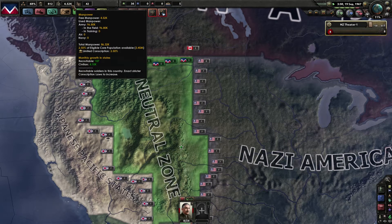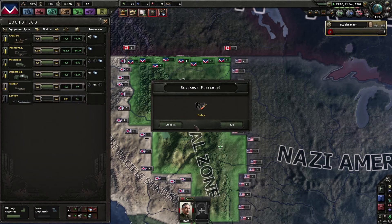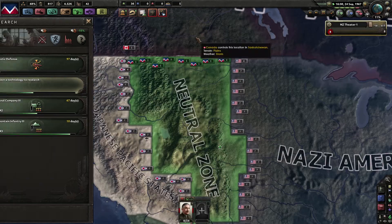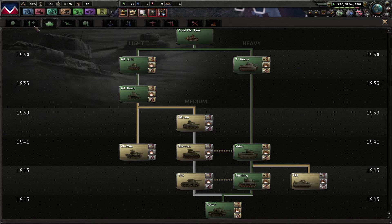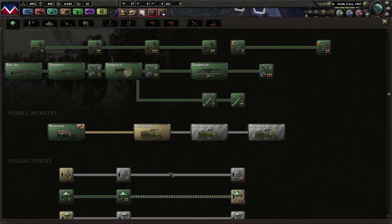For now we have just about 4k manpower left over. We are producing some planes — nine so far, which isn't really a lot. We have a delay and we're going to end the current research slot right away. I probably want to start researching — I have already researched the tanks.